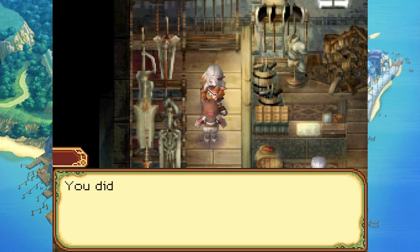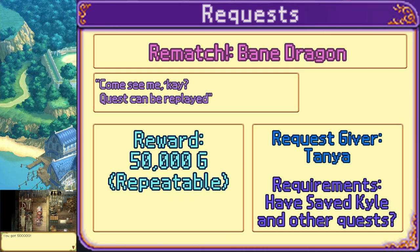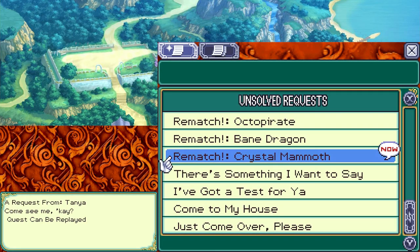You did it! Amazing! Here's your reward — 50,000 G. You continue to amaze me as always, Aria. And you can just keep on doing that. Rematch with the Crystal Mammoth — let's do it. We got another big one: defeat the Crystal Mammoth. It uses particularly powerful magic, but it's nothing you can't handle. Good luck out there!